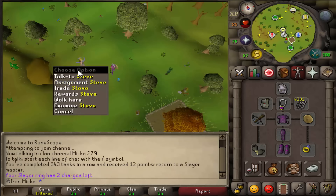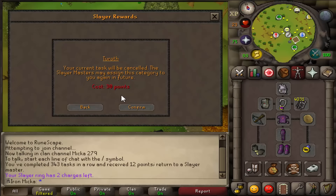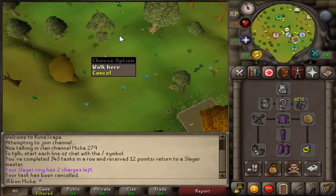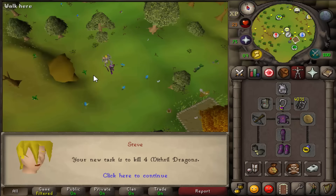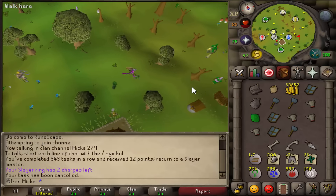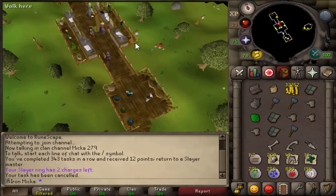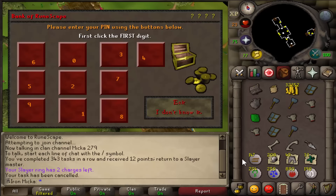Hopefully we can get like demons or kraken. I'm definitely cancelling that task - let's quickly cancel and grab something better. 4 mithril dragons - I'm definitely going to go and kill those. I do have 1 chewed bone in the bank but I don't feel like using it just yet, so let's go ahead and kill 4 mithril dragons.